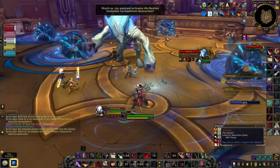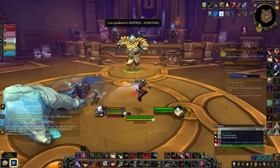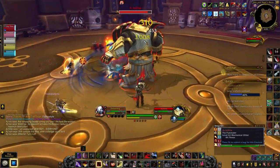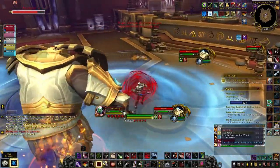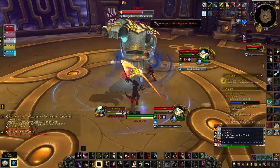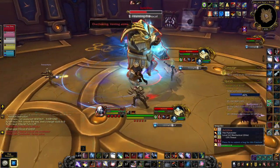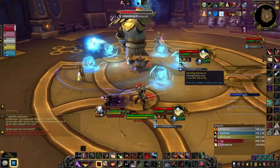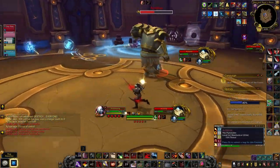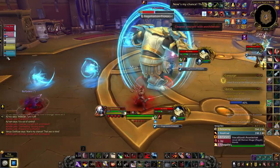The first boss has a couple of mechanics. A player gets debuffed and starts doing damage to other players, but they can also gather anima — very important for the second boss. The first boss will also segment parts of the rune to drop blue orbs; don't stand in those. The second boss debuffs two players with wide circles — get them out of the group and have someone dispel you, or use immunities. The second boss also spawns anima orbs: touching these as a regular player reduces your damage, but if you have the blue debuff from the first boss, you can collect them for a buff instead. That blue debuff jumps between players to the nearest one, so whoever has it is basically playing Pac-Man the whole time.